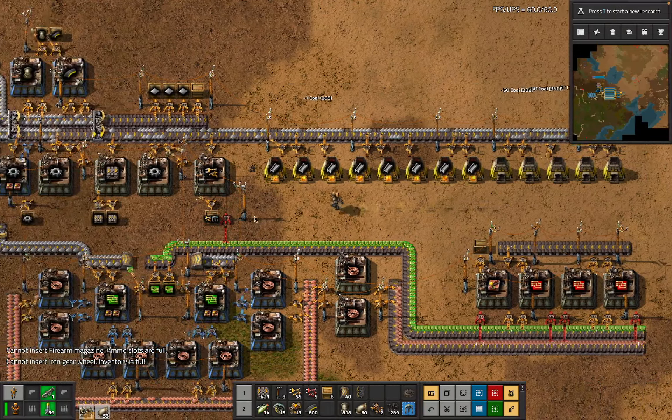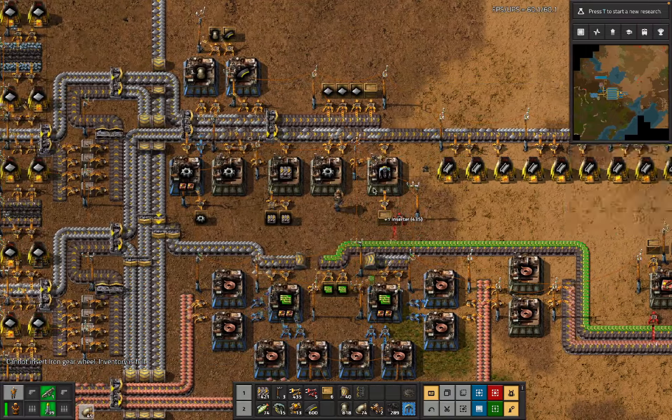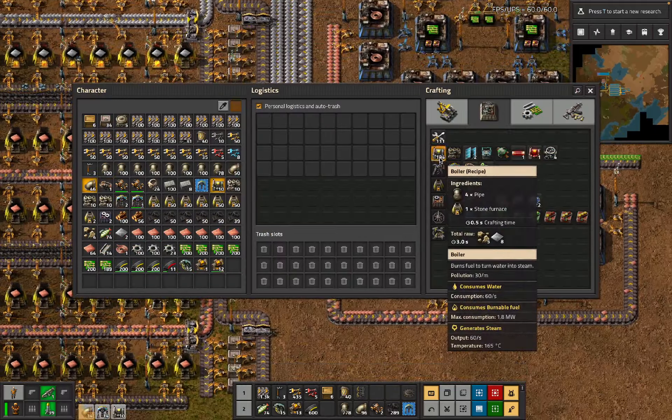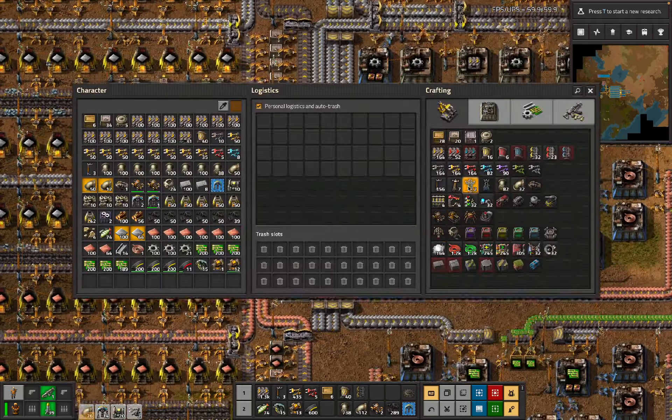Make sure all of that is fully fueled, change these back to mining drills. Is that the right call at this point? 14 more mining drills, okay. And then plate which we can have.